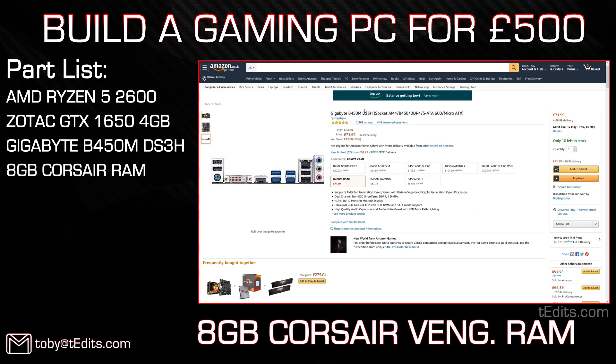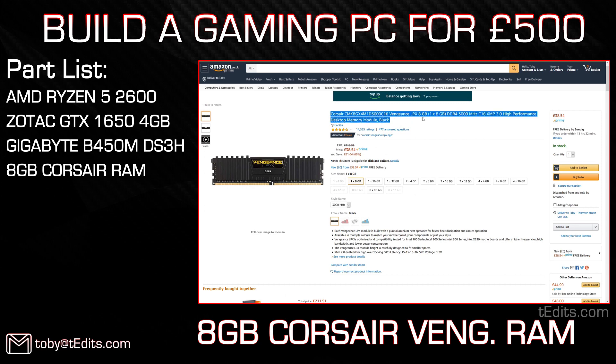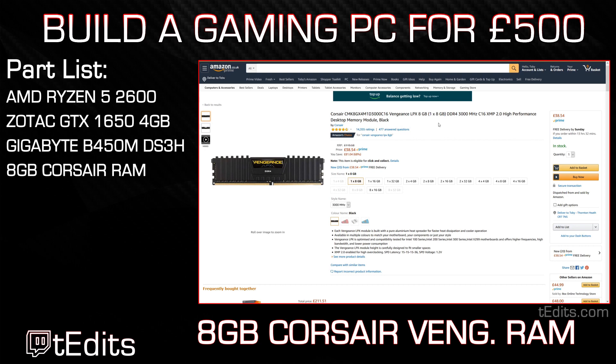Coming on to the RAM, we're going to be using 8GB of Corsair Vengeance LPX. It is low profile — that's what LPX stands for — and it's clocked at 3000MHz, which is the sweet spot for the Ryzen 5 2600. This is only one stick of 8GB so you have the ability to upgrade to 16GB in the future by buying the same stick again. Some people prefer two sticks of 4GB, however that limits upgrade options, and whilst Ryzen performs slightly better with two sticks, it doesn't make much difference when you have a dedicated graphics card.